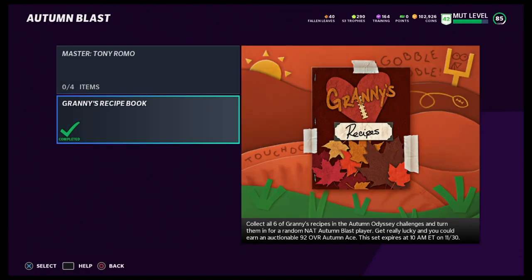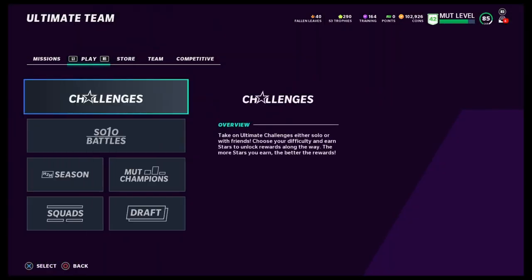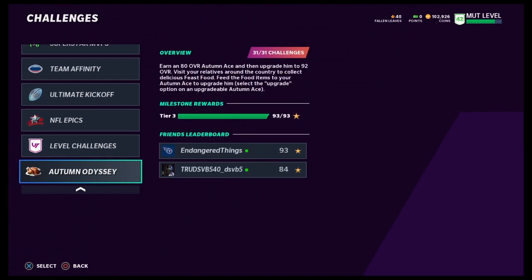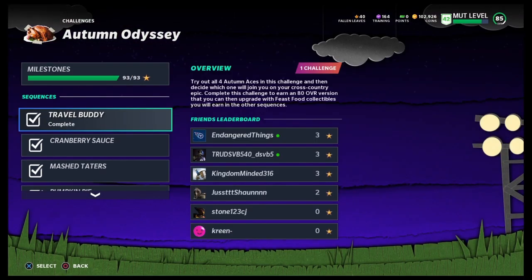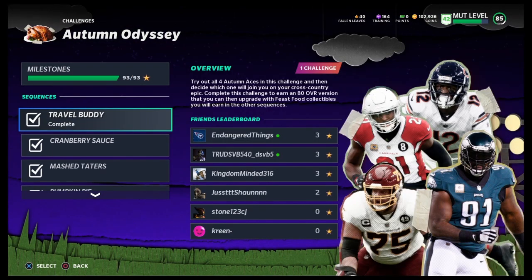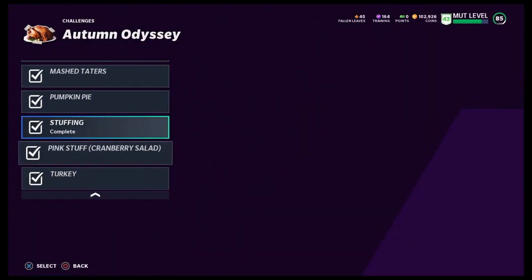This is Granny's Recipe Book — I'll let you know about that in a second. Let's head over to the solos. As I know right now, this is only part one, so we'll begin part two soon. The first solo is Autumn Odyssey, and Travel Buddy — when you play that — is how you end up choosing. You'll get a fantasy pack to choose between Patrick Peterson, Alan Robinson, Brandon Sheriff, and Fletcher Cox, and then from there you'll get their upgradable.